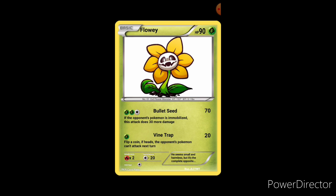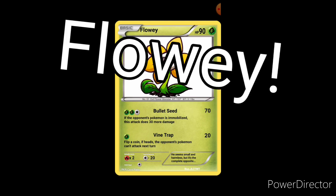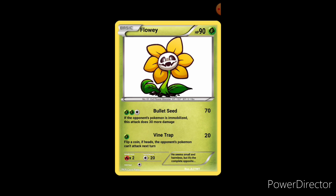The first card I have for you guys is everyone's favorite — or least favorite — flower: Flowey. I found a cool picture; just so you know, none of these pictures belong to me. If the people who made the pictures are watching, they're all amazing — please don't copyright claim me. Anyway, Flowey is number one because he's the first monster you meet in the game. I decided to call them 'monsters' instead of Pokémon. His height is one foot seven inches and he weighs 3.1 pounds.